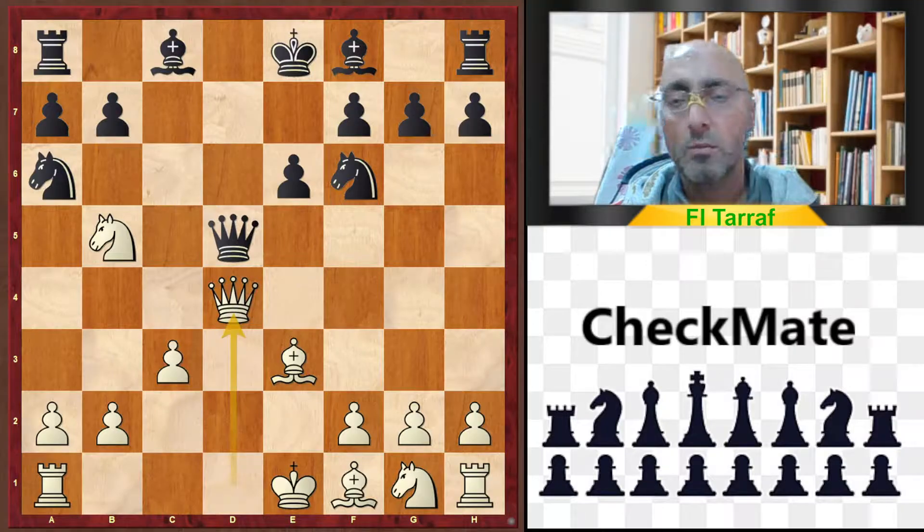And now, as usual, any player who plays carelessly with automatic moves and without enough calculation, without further calculation, will fall for the trap. This move from white sets a little trap for black. If he doesn't calculate, he will fall for the trap.